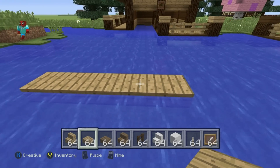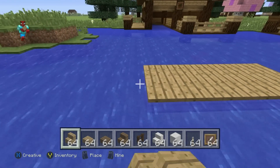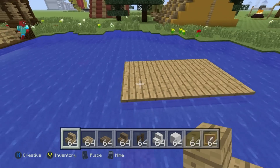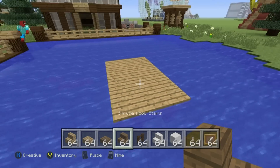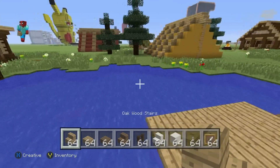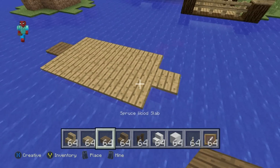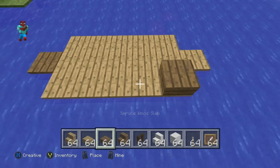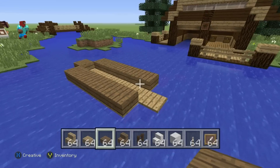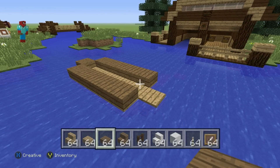We want to have a row of five wooden slabs in the water. We then want to have upside-down oakwood stairs on the left and right-hand side of our boat. We want to have an upside-down sprucewood stair coming out the front of our boat, and we want to have an upside-down oakwood stair coming out the back of the boat. We want to have sprucewood slabs placed on top of the left-hand side, front, and right-hand side of the boat — on top of the upside-down stairs.